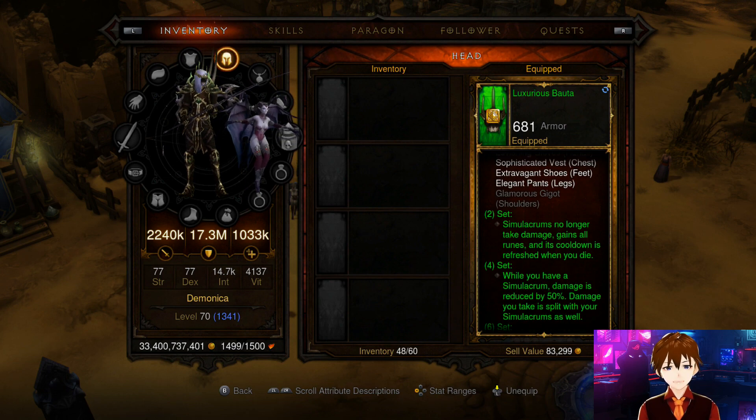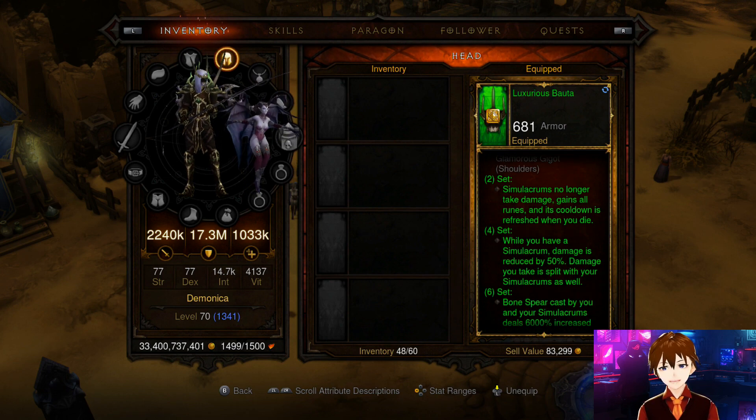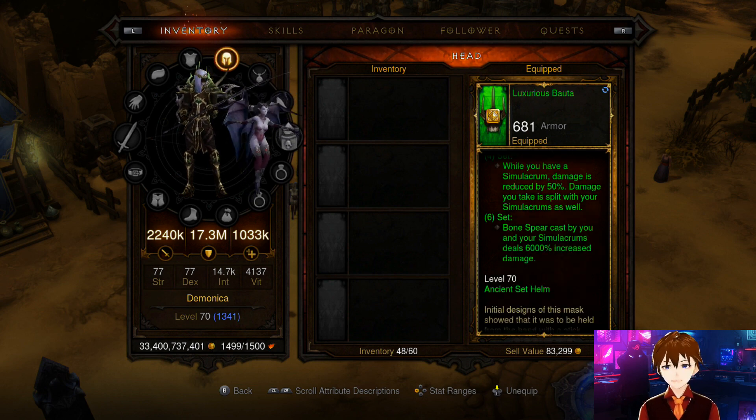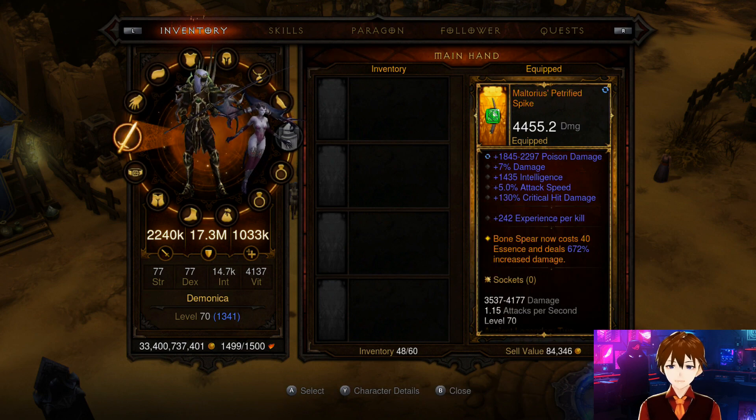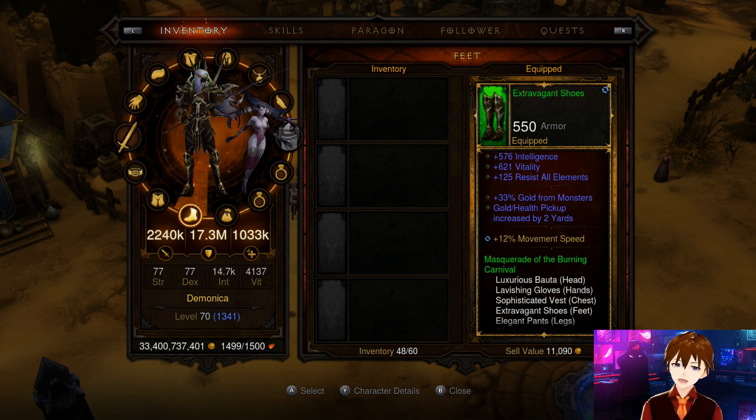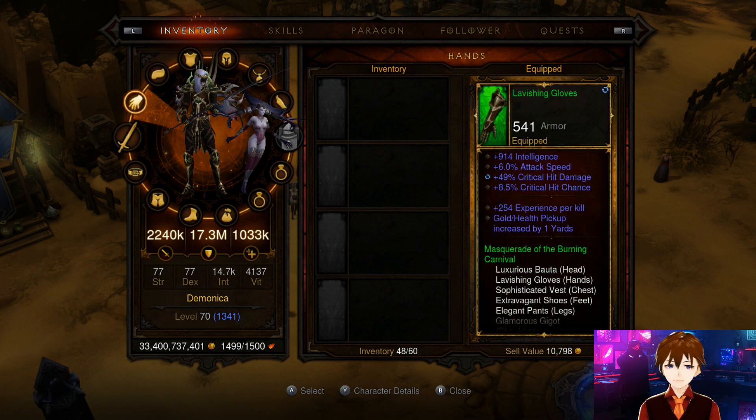Masquerade of the Burning Carnival two-piece bonus: Simulacrums no longer take damage, gain all runes, and the cooldown is refreshed when you die. Four-piece bonus: when you have Simulacrum, damage is reduced by 50% and damage you take is split between your Simulacrums. Six-piece bonus: Bone Spear cast by you and your Simulacrums does 6,000% increased damage — that's where the nerf happened.